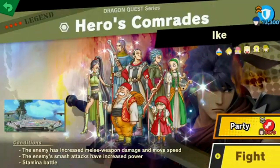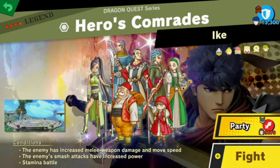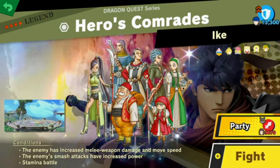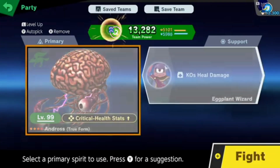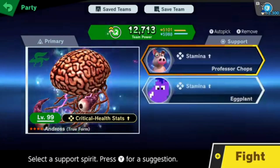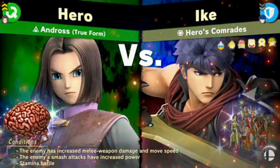Hero's Comrades — seven characters. Enemy has increased melee weapon damage and movement speed, enemy smash attacks have increased power, stamina battle — oh my gosh. Vertical health stats up, stamina up, stamina up — sure, let's do that. Hero Andross True Form versus Hype with Hero's Comrades. Ready, go.